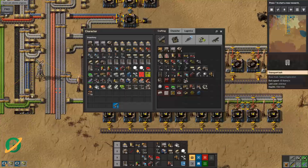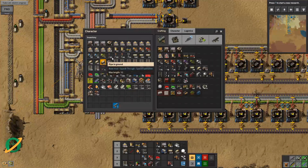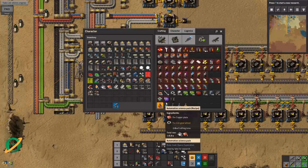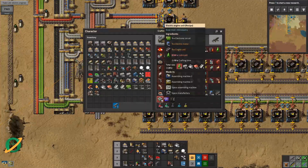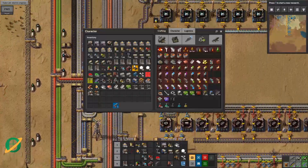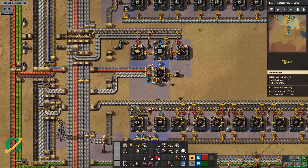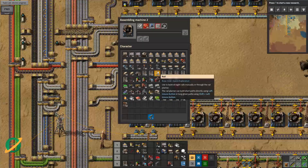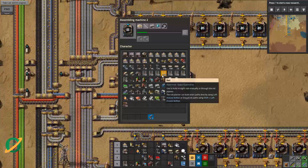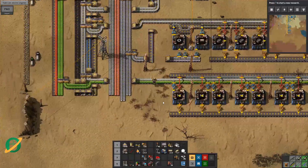Alright, so electric engines. I think we got lubricant down, didn't we? Yes, we did. We did some advanced oil processing and we now have lubricant, so all we need to do is bring in electric motors and green circuits. Let's pop these guys down here. Is that going to help? I hope so. Probably not actually, because I think concrete's going to be the hold up.